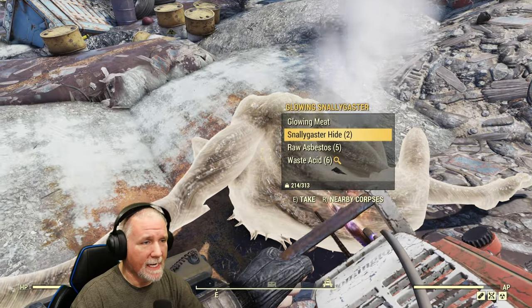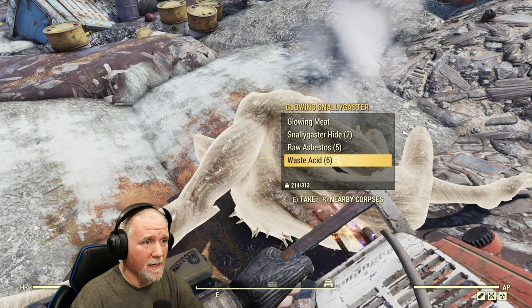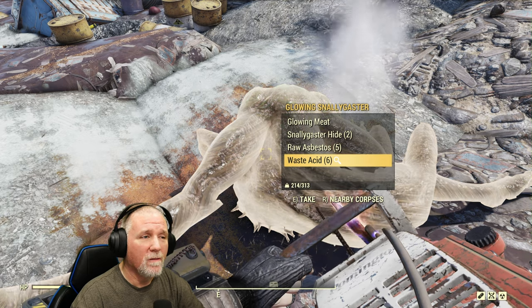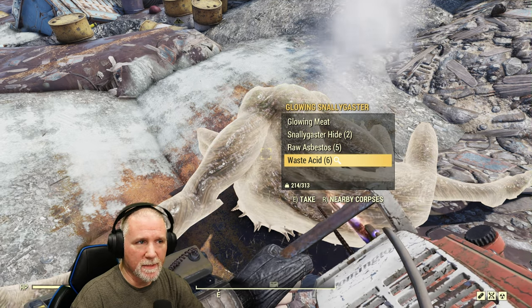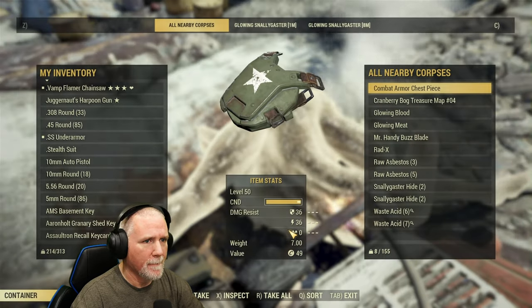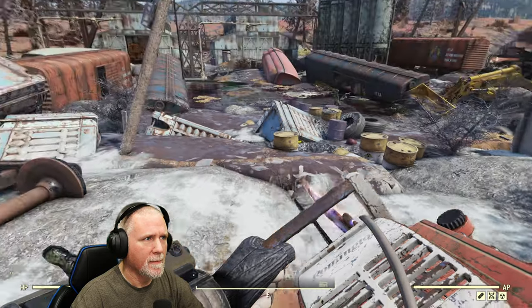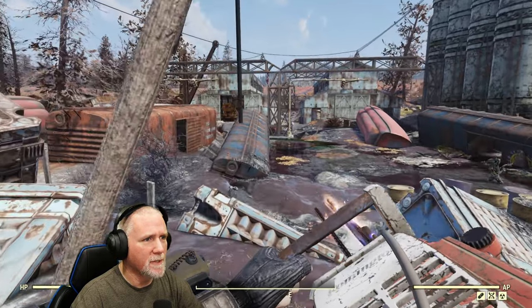As you can see, they drop snallygaster hide, which is good for leather, asbestos, and also waste acid. All very important resources by themselves, but together in one monster, kind of nice. So that's the first two in this location.